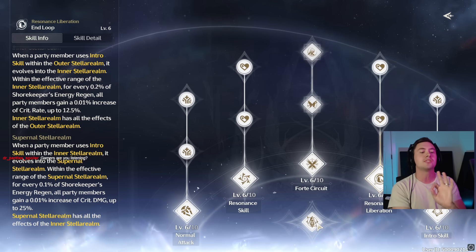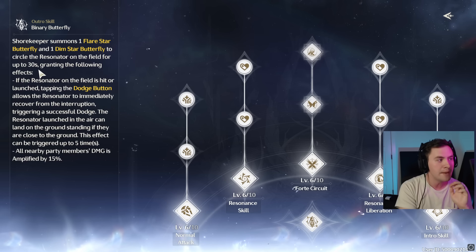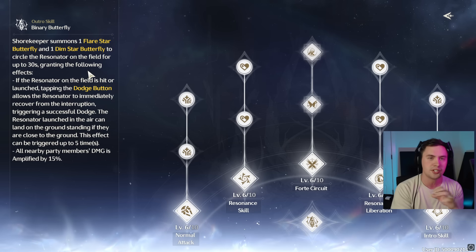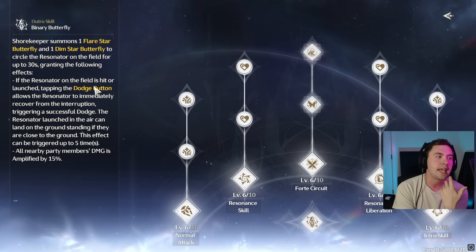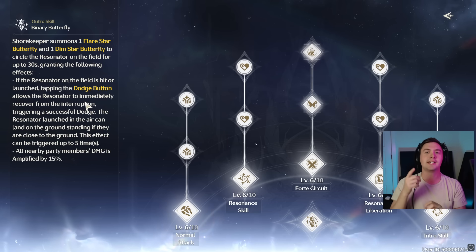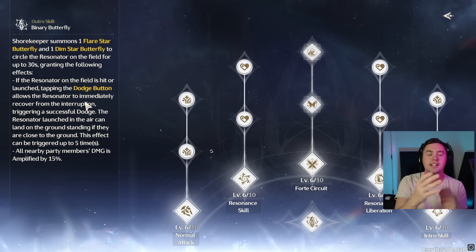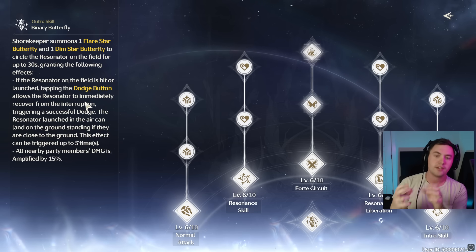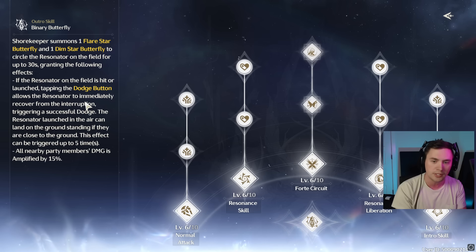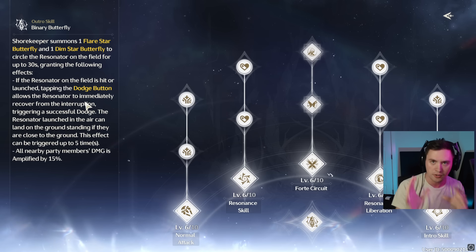The other big juicy thing — she's going to send out these little butterflies when she does her outro skill. These butterflies follow you around and allow you to dodge after you've already been hit. So it's essentially an 'oops, I got tagged by that' moment — you press the dodge and you recover from that hit. If you get launched into the air by an enemy, you can dodge out of it, and save yourself from being juggled in the air.